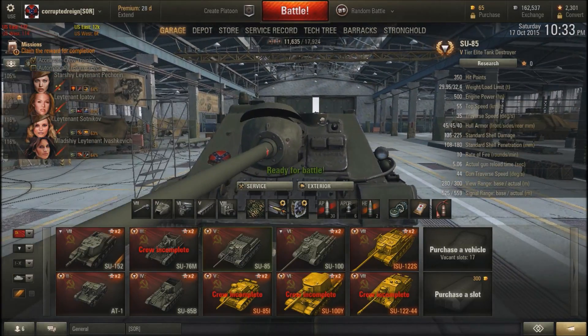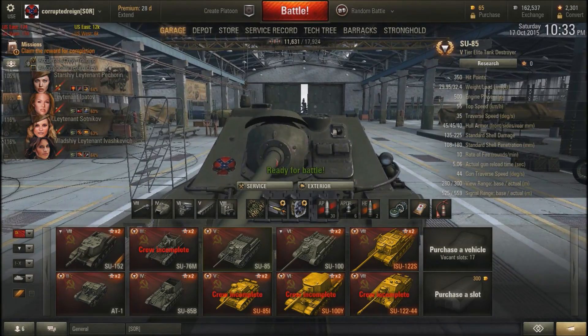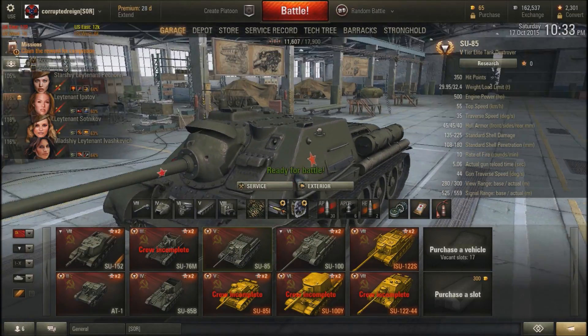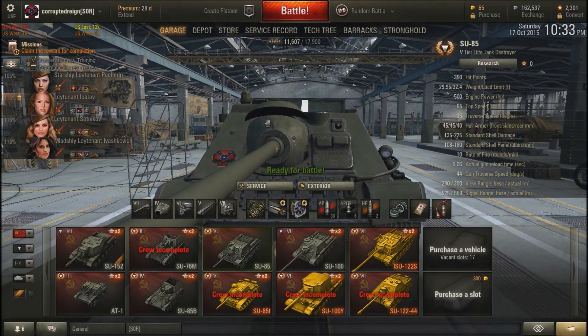You're going to rely very heavily on team support — that's the one thing that's terrible about this tank. With the AT-2 you could potentially brawl with other tanks, but this tank relies heavily on support. Your team needs to be able to spot, and you need to know where to position yourself in order to exploit those spots.